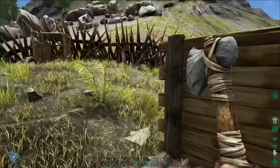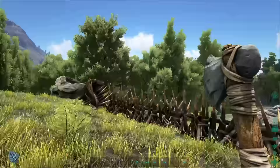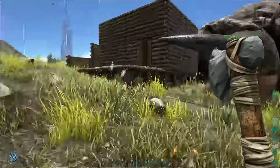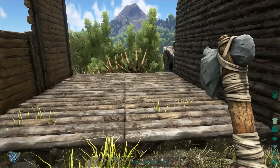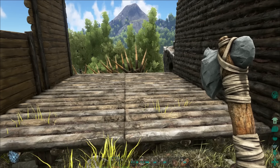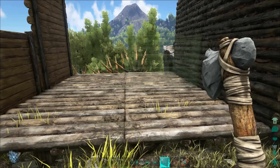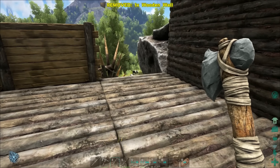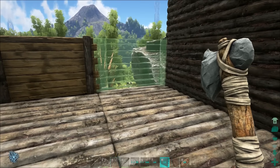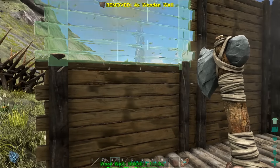Today we've got a little bit of work to do. Last episode we finished off the wall for protection for our dinos, and we also started this little addition. I had set up a smithy and a preserving bin, but unfortunately I placed them too close to the edge and I was no longer able to place walls. So I went ahead and made a couple of those off camera.